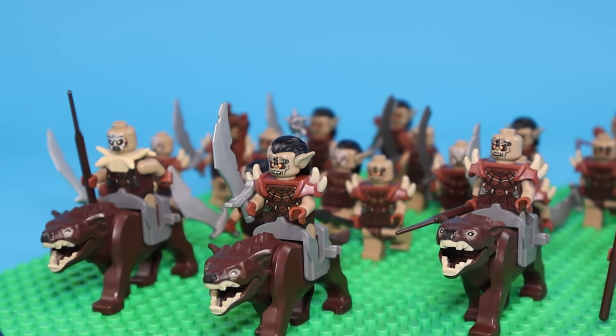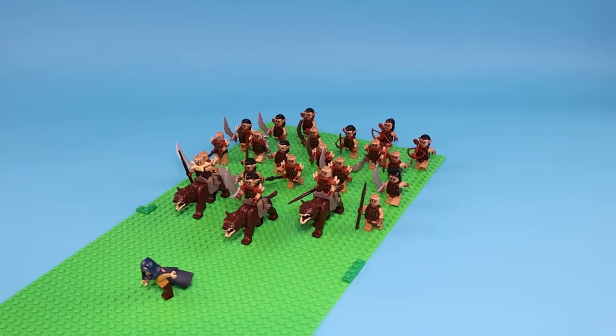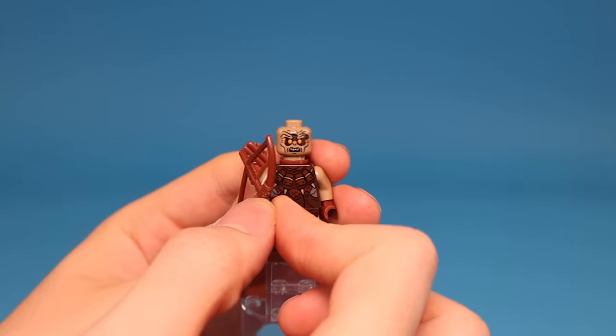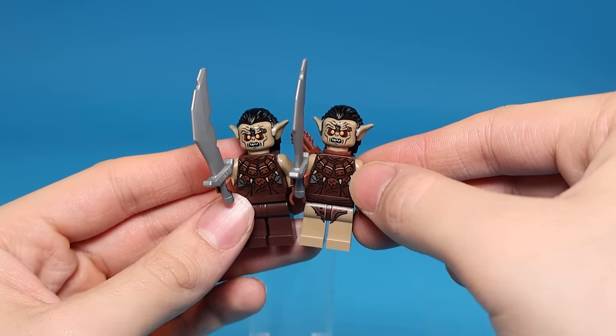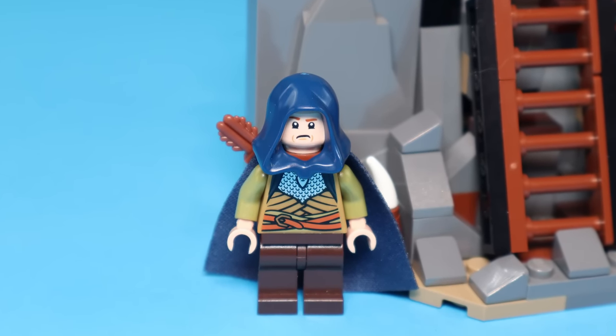For this next army, Elyon is on his way back to Rivendell but gets chased by a hunter orc army. So I grabbed these hunter orcs from The Hobbit and added a bunch of swords and bows to them. Other than the legs, these orcs are quite similar to the Mordor orcs. I created this orc army with a lot of different accessories, and next up Elyon escapes to a cave.